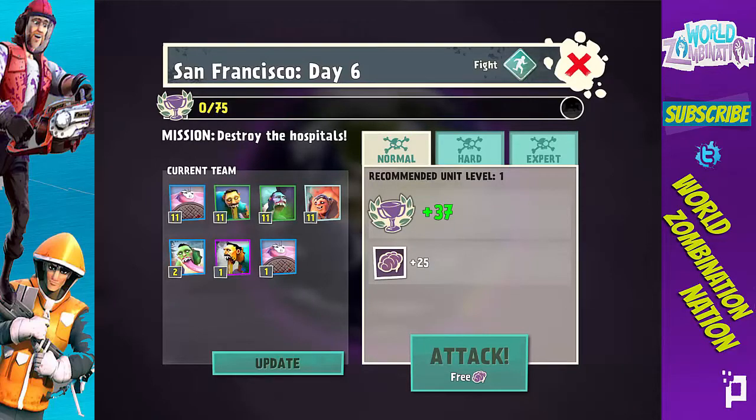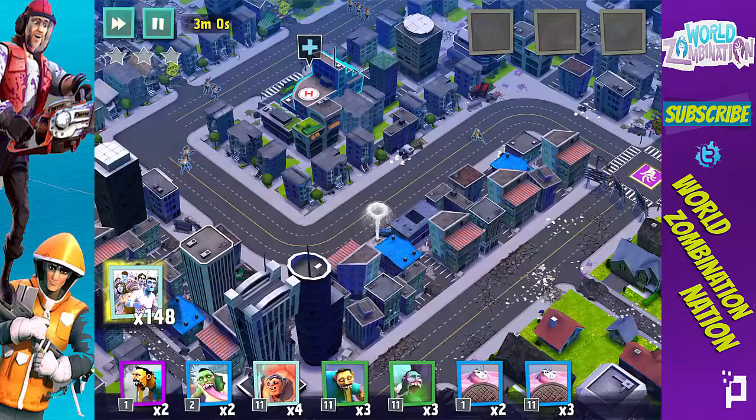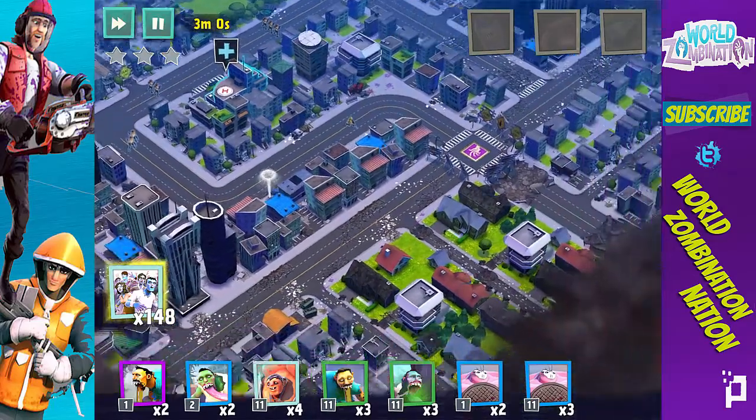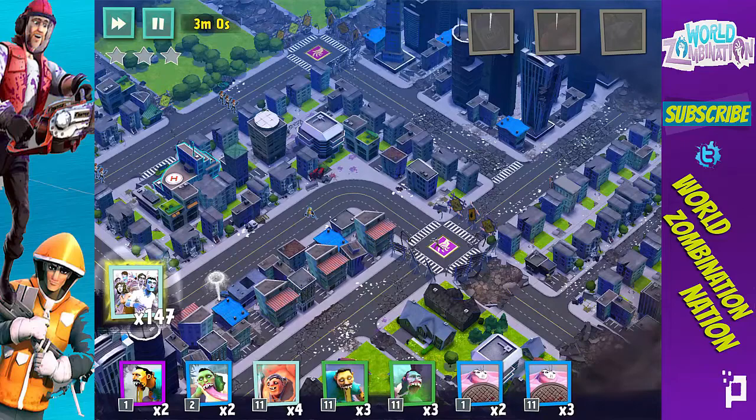In spot number three we have the Titan. I have the rest of the squad filled out just because I needed it to attack, but the number three spot is the Titan. Let's attack and check it out. The Titan is really my favorite because it is an armored giant zombie that does not care what is in front of him — he will take it out.